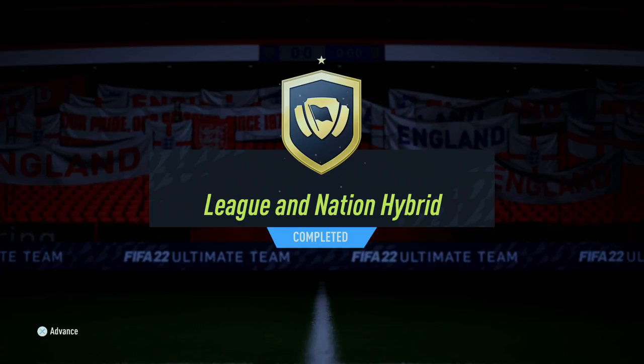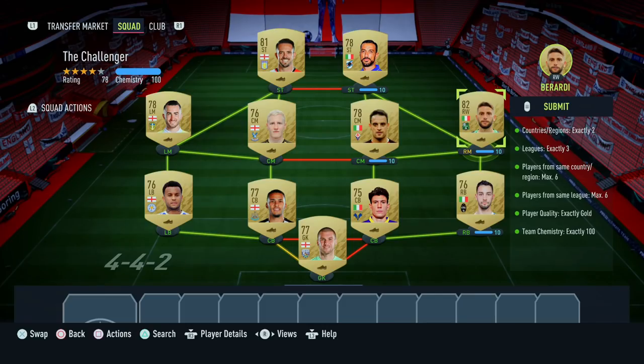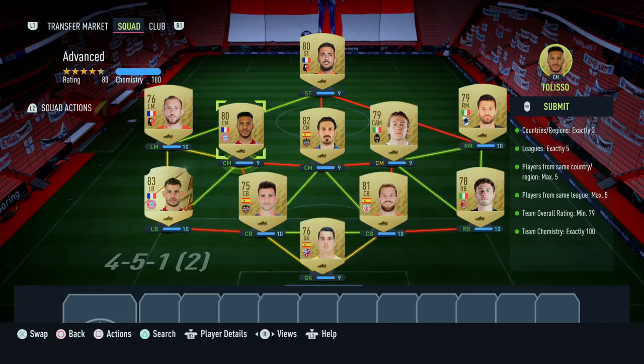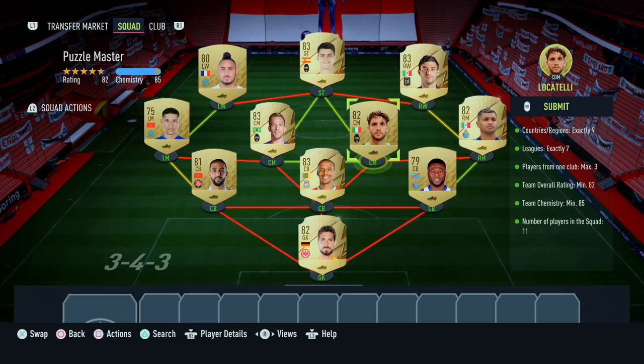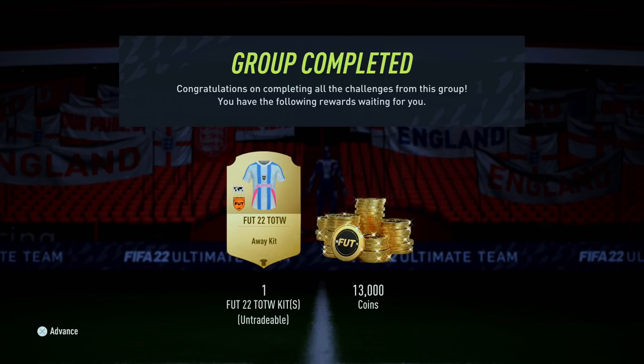On to the third and final set - the league and nation hybrid SBCs. Number one, 'The Challenger' - these are the players we put in. Number two, 'Advanced' - that's the team right there. Number three, 'Fiendish' - these are the players we used. And the final SBC, 'Puzzle Master' - that's the team we put in. For completing all that you get a FIFA 22 kit and 13,000 coins. Loyalty is required for some of these, mainly the league and nations hybrid ones near the end.